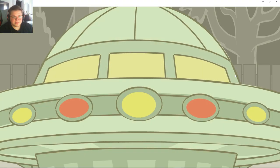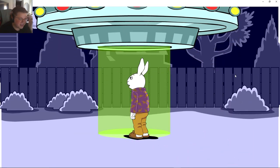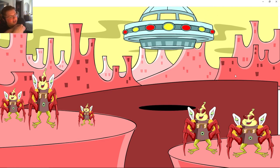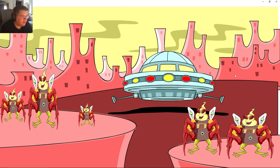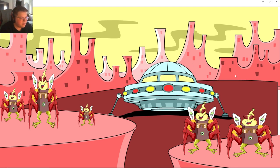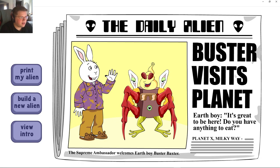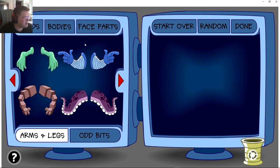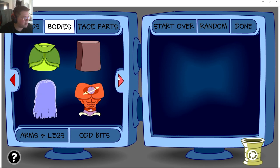So now once we create this creature, we click done and we get a random little animation. There you go with Buster — we get a little island full of our little homies we just created. Yeah — we can print our alien, or build a new alien. This is the whole game, but yeah, I just loved this one as a kid. Let's build one more alien just for giggles.